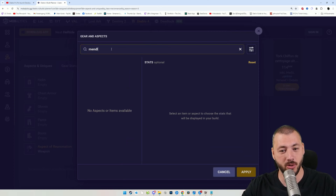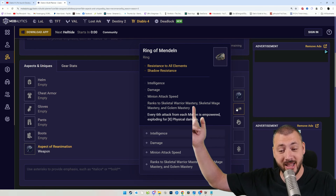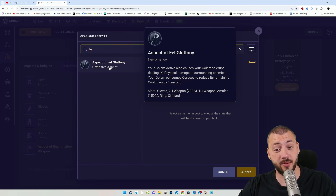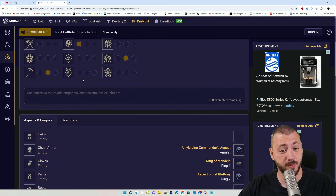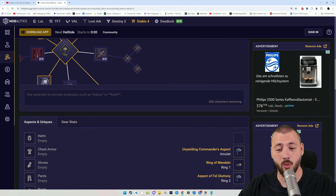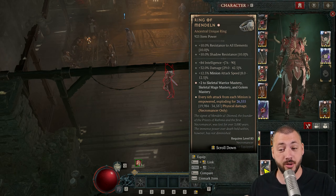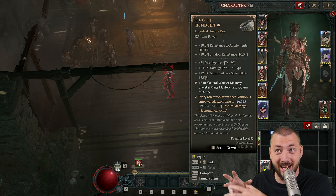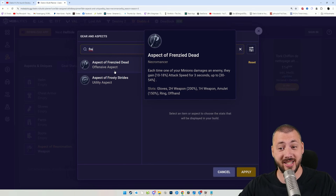I do believe Ring of Mandeln will become mandatory. It's amazing right now with the bonus ranks to all masteries, bonus attack speed, and the physical damage it does getting boosted. We have the Aspect of Fel Gluttony which has our Golem do double-double damage. Since we're playing the Kellen's Edict key passive, we're getting 33% bonus attack speed. Then the Ring of Mandeln adds another 12.5% minion attack speed, so that's already 50% of the attack speed we need toward 100%. Therefore we don't actually have to look at Frenzy Den for bonus attack speed — we're going to get there regardless.